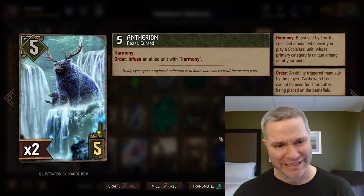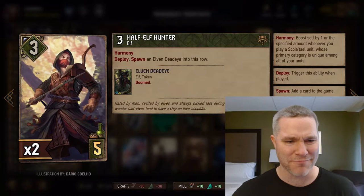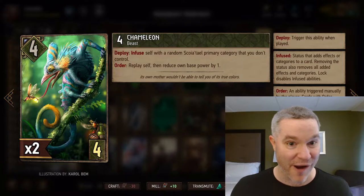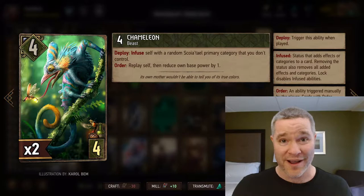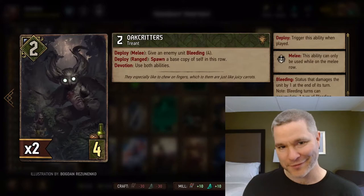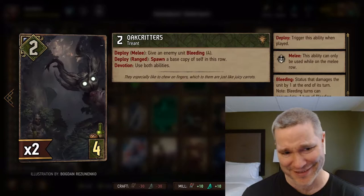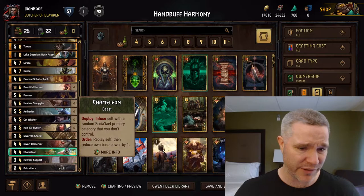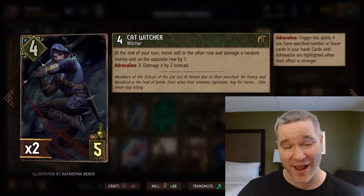We've got the Half-Elf Hunter — a six-for-five, a Harmony engine, and he's going to produce the Elven Deadeye. Maybe a good target for the Anthurion. Excellent card. Last but not least, we've got the Chameleon — a really powerful bronze card. He's going to infuse himself with a random category that you don't control and therefore trigger all your Harmony engines on the board. For an order, he can do the same thing and keep doing it until he gets down to one point, as he loses a point every time you use the order. We carry the cute little Oak Critter — an eight-for-four using the Devotion ability. They've buffed this card and it's just fantastic. We carry this guy just for a Harmony trigger, plus the Dwarven Berserker for something very similar.